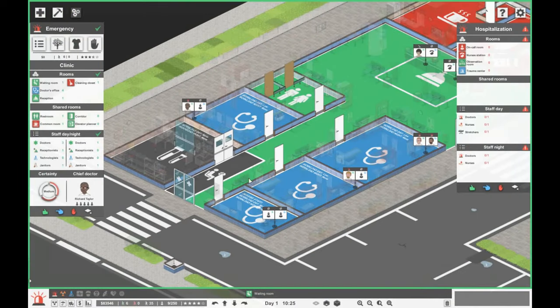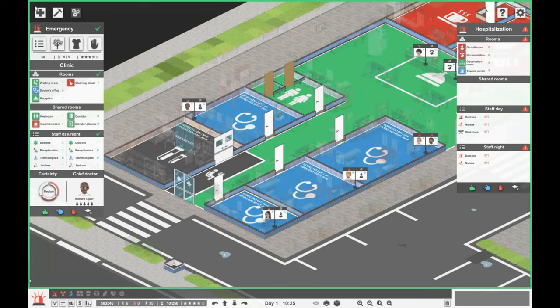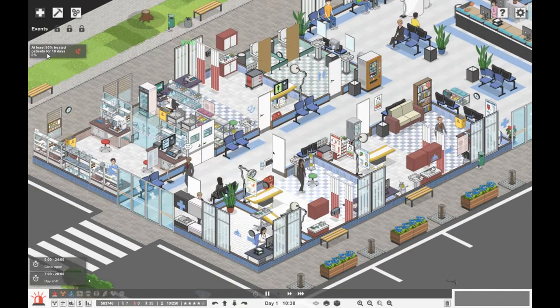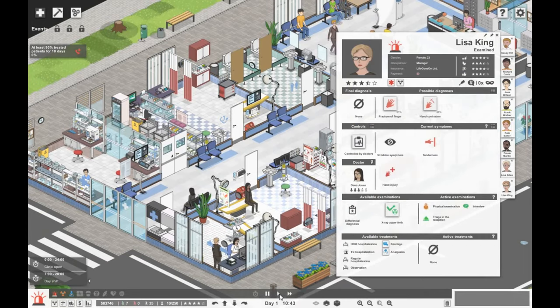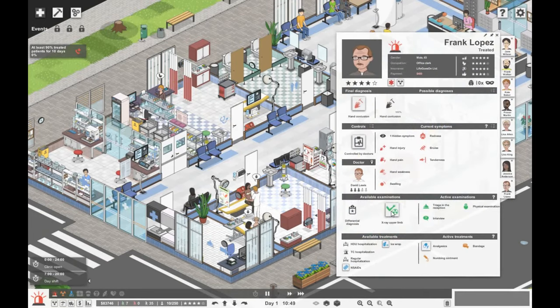So we're going to get another doctor in here as well. Let's get you Dana — so that's one more doctor. It's not telling us how many patients we're treating. Currently it's 100% because we haven't lost any. Let's give her a physical exam, try and avoid x-ray if we can. We'll give her an x-ray. Oh, actually you don't need an x-ray — you just need some care and you can go home.